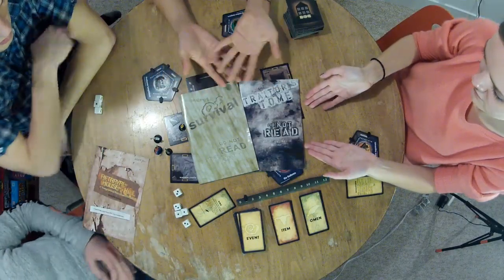Every game of Betrayal is different because you build your own house each time. You'll have a stack of room tiles, each of which could be on the top, middle, or bottom floor. Each hero will have its own disc with four different statistics — two physical and two mental. Finally you have the Omen Tracker and dice. You also have three rulebooks, two of which say Do Not Read. Don't read them — those two have hidden information you can only read once you reach the haunt. The other one you can read, because that's just the rules.